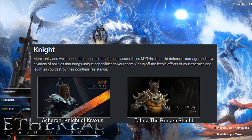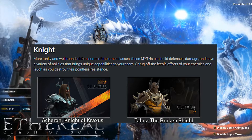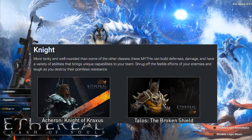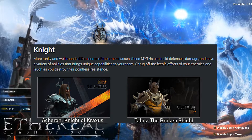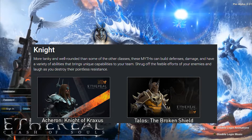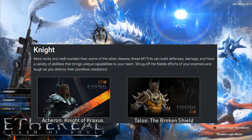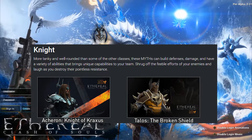Following the Clerics is the Knight class. This will be a defensive class, able to build up defenses as well as deal some damage. We have two myths so far in this class: Asheron, the Knight of Craxus, and Talos, the Broken Shield. I'm not quite sure where this class will fall on the 6v6 layout of Ethereal, but if I had to guess, it would be some kind of roaming carry of some sort.